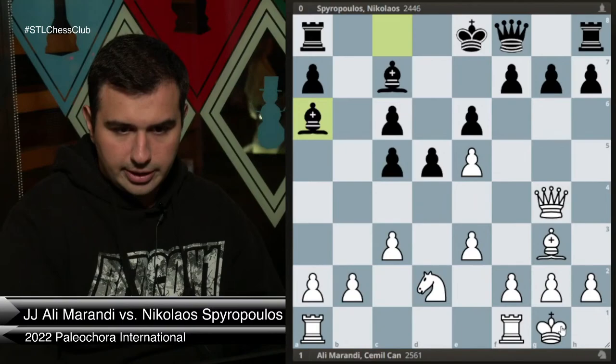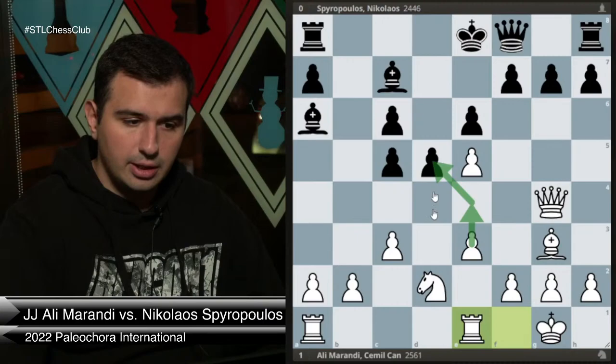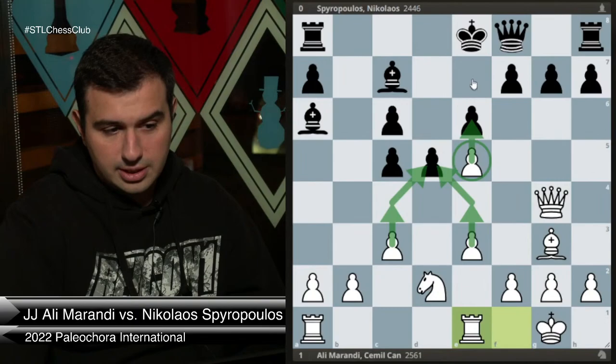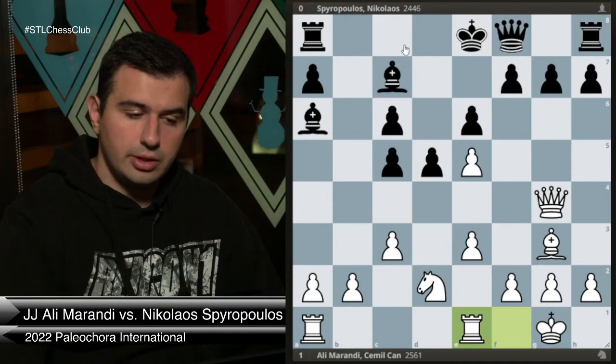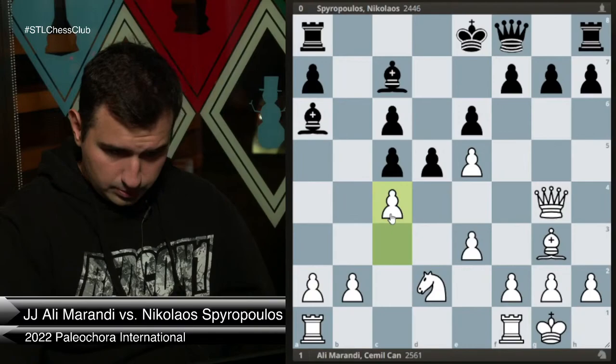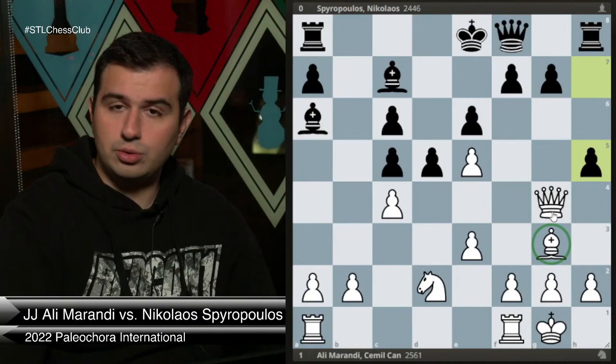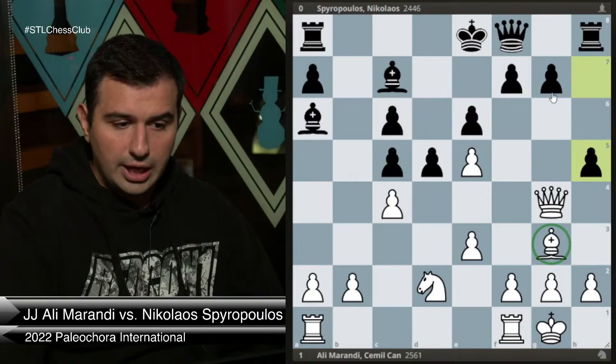I played Re1 wanting to go e4, then take, then maybe c4, then e6 if possible, with the king and rook aligned on that file. It's imaginary for now, but I felt it was the right move. I didn't want my queen defending with h5 being a critical threat to my bishop on g3 — if I do something wrong my bishop can easily get trapped there.